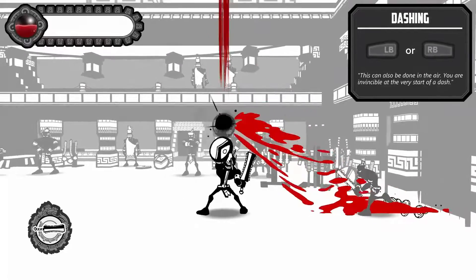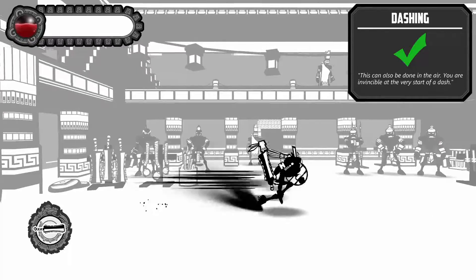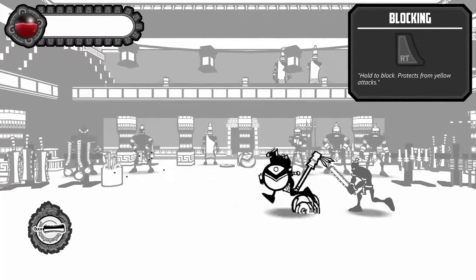That didn't work. No blood. Oh, there we go. There's some blood. It was hidden. So dashing — looks like it's on cooldown.